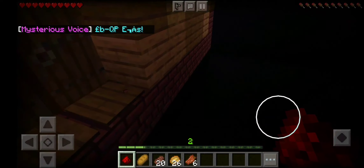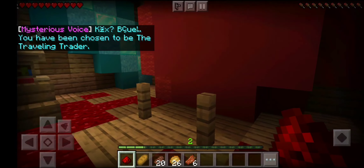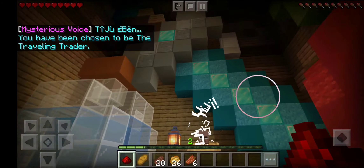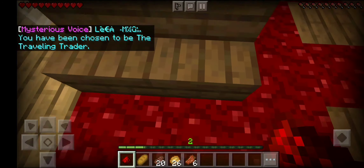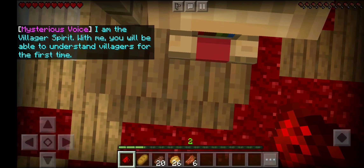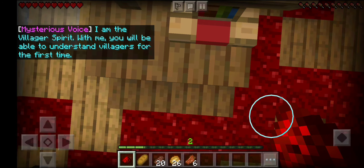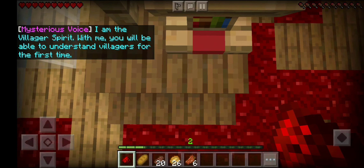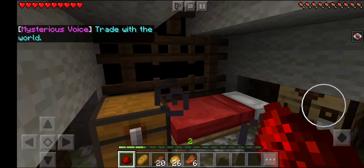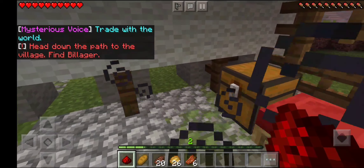This is why I don't play Minecraft. Oh my gosh. You've been chosen to be the traveling trainer. I am the villager spirit. With me, you will be able to understand villagers for the first time. I'm not looking, I'm not making eye contact. Trade with the world — head down the path to the village, find a villager.